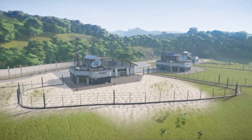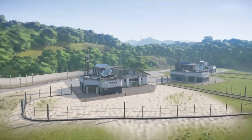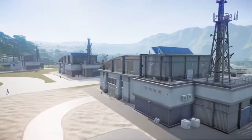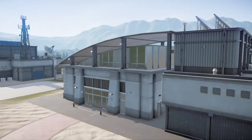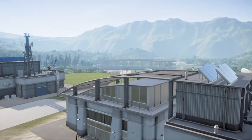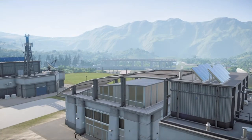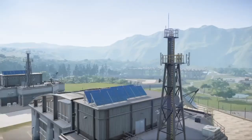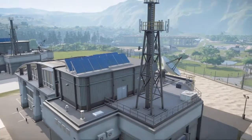Other areas you could include for your Jurassic City are a residence area with backyards and homes. For the Jurassic World era, I definitely recommend using the Science Building as a fancy, expensive-looking hotel or residence — just ignore the towers and the big satellites.